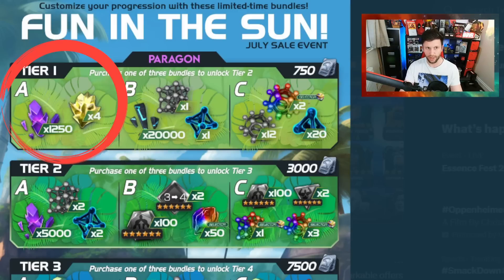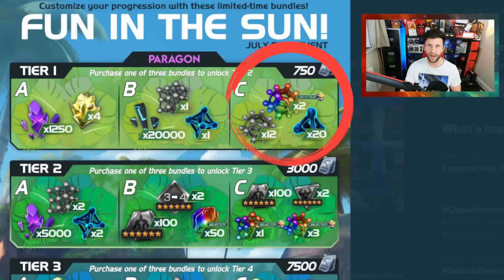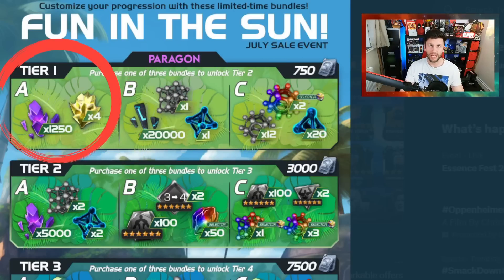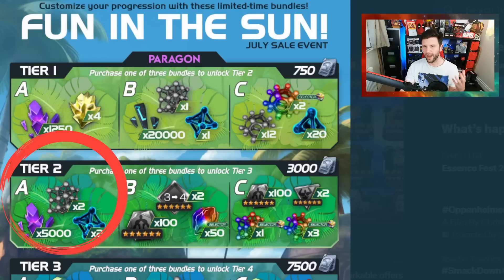I need another seven-star in order to do the Shooting Star quest. I'm also going to be doing Act 8.2 soon. The middle deal — the B deal — 20,000 six-star shards — you could get that for free. It's one of these lesser of two evils, especially compared with the one on the far right, which is the tier 5 class catalyst selected times two, the 20 tier 2 alphas, and the 12 tier 5 basics. Both of them you can get for free, so it's a hard sell.